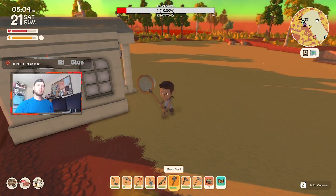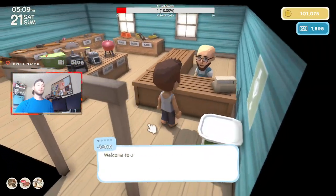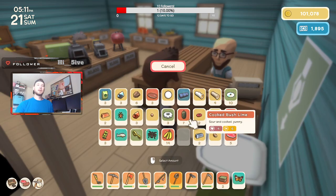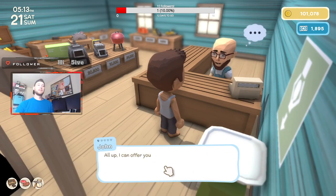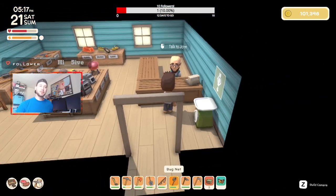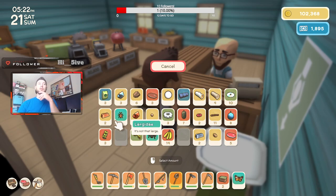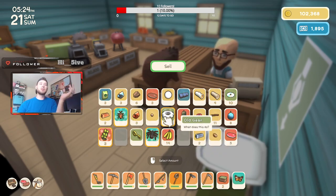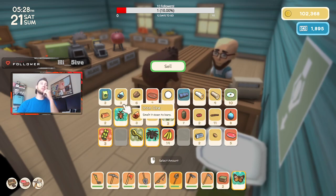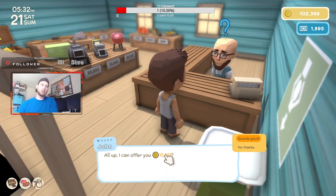Let me catch this spider real quick — got it. If I sell just this one fish here it offers 1,200 dinks, which is pretty good for maybe 15-20 seconds of effort. I also recommend doing occasional resource gathering runs: grab bugs, stones, pearls, seeds, keys — anything you've got — and sell it all to John. Just from that run I got 15,000 dinks.